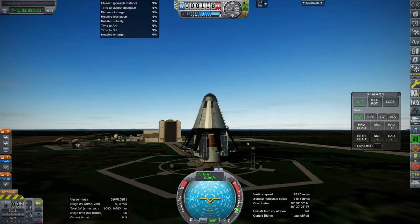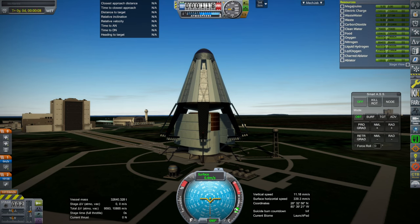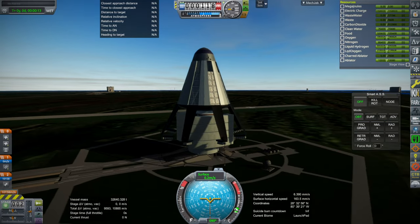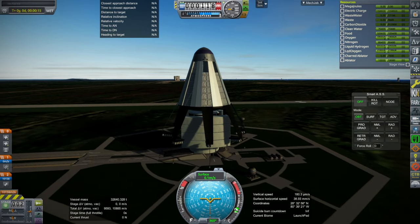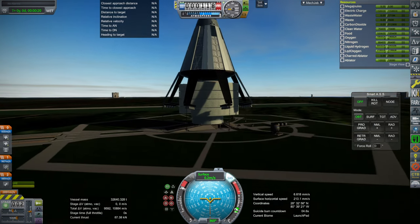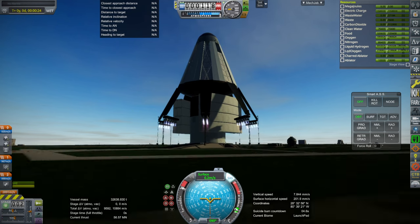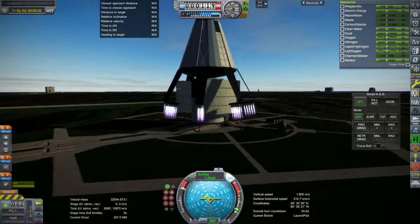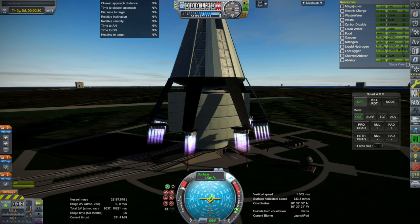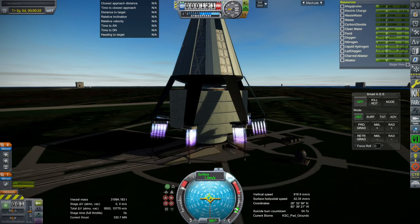It doesn't look that big, I guess — I'm used to things being much bigger than the VAB when I say they're big. Throttle up, SAS on, ignition. This may take a while. Seems like they've got the stock plumes still. Launch! Sounds like it's going to go up in a hurry. It says 10,000 there, but I don't think that's our actual delta-V, and we're going so slow that it's going to be a problem anyway.